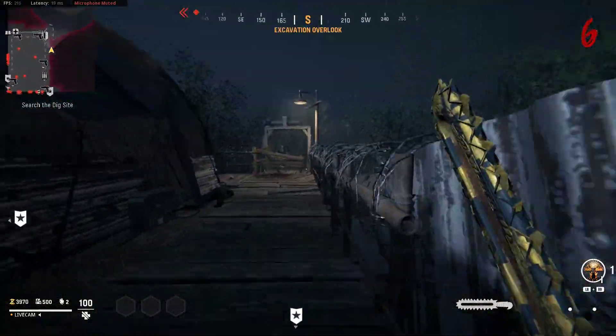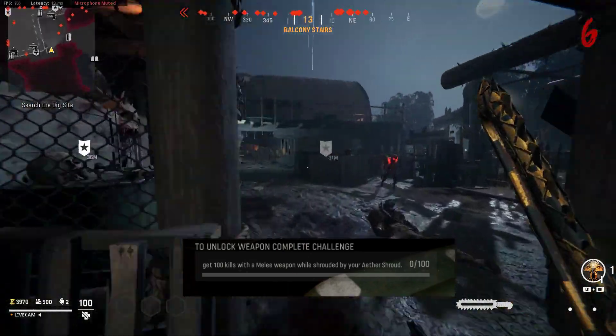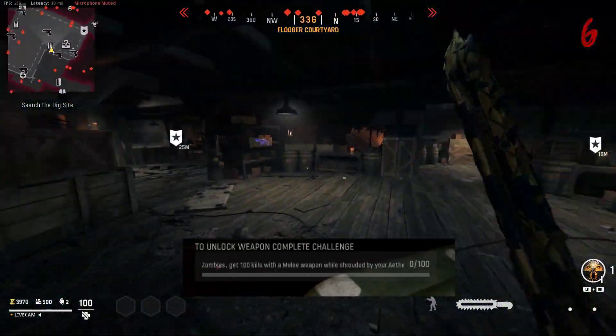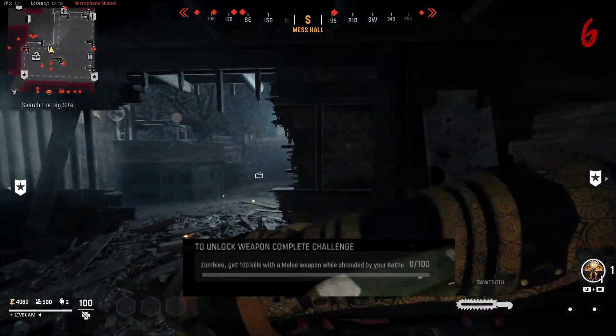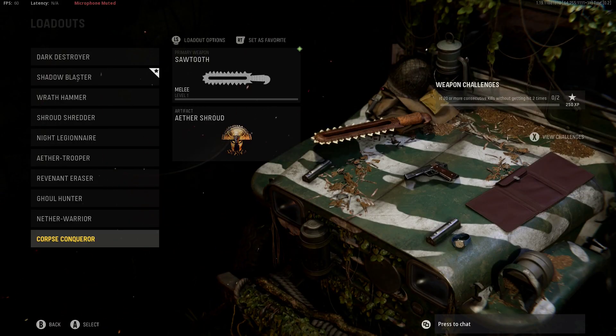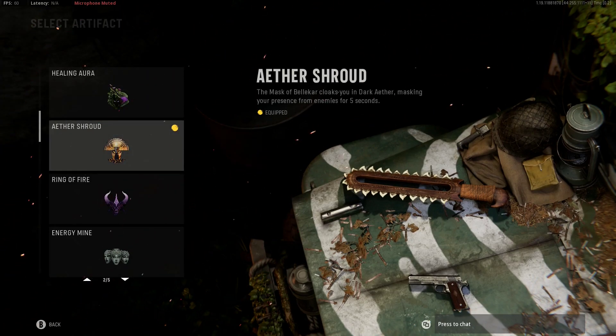Our next option is Vanguard Zombies, where the challenge is to get 100 melee kills while shrouded with your Aether Shroud. This is the method I used to unlock the dagger — I found it the easiest and the quickest, so I'd recommend doing this option. Let's make sure we're set up correctly for the zombies match: we need to make sure we have a melee weapon selected — I'd recommend the Sawtooth — and then make sure the Aether Shroud is also selected in the artifacts.